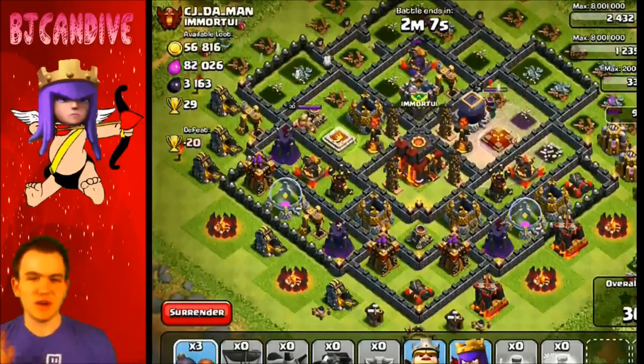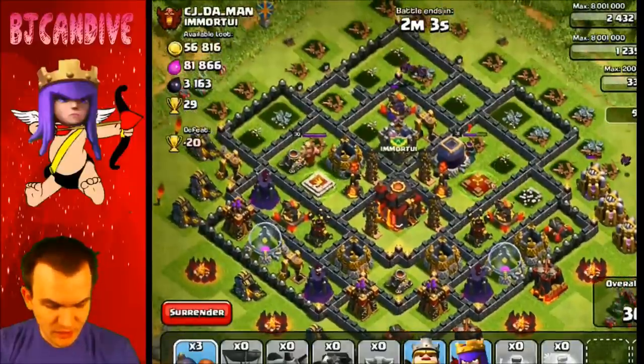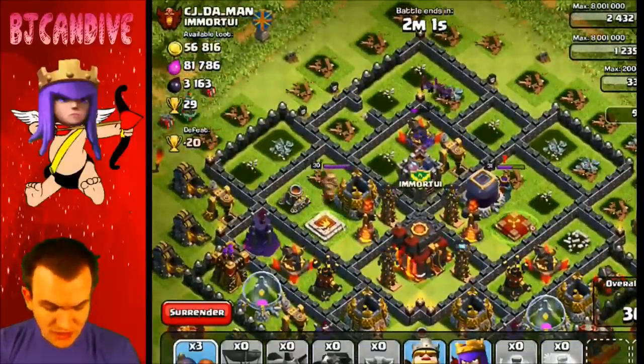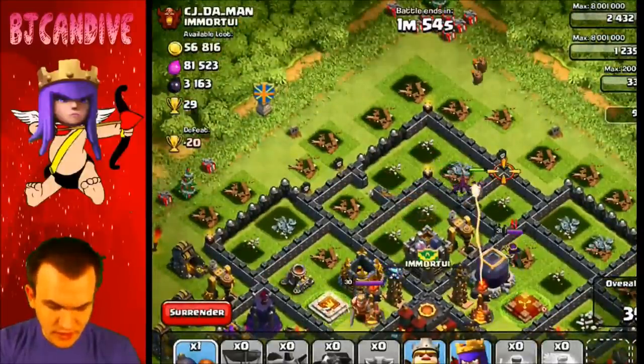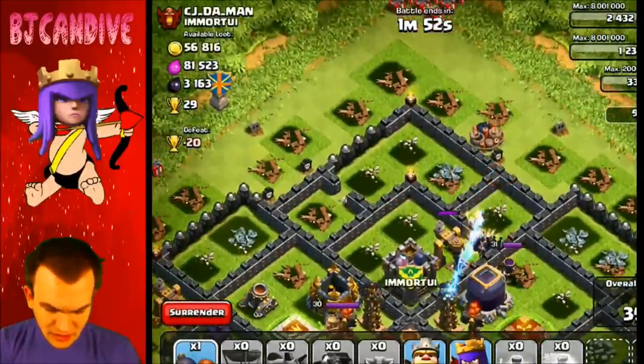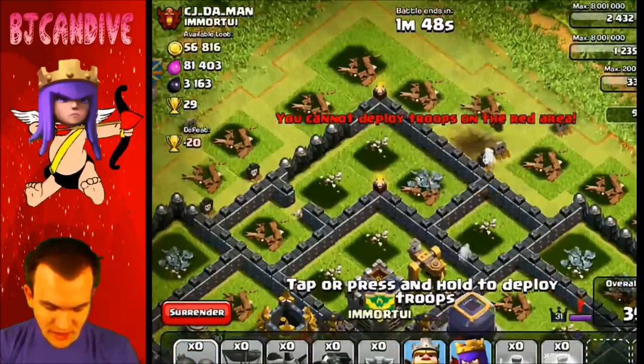Should I go for the Town Hall? This is where I always get stuck on Quattro Lava Loon. I always leave myself wondering, can I get to that Town Hall? We are taking out that Expo, so that is good news. I think we can go for it. We're going to try to take out this wall right here. Oh no, are they going to get there? No, they're not going to get there. Let's try one more bomb — I think that bomb should get there.